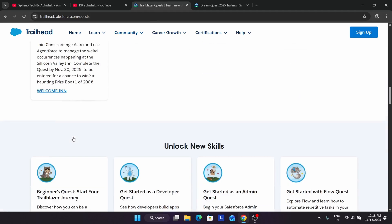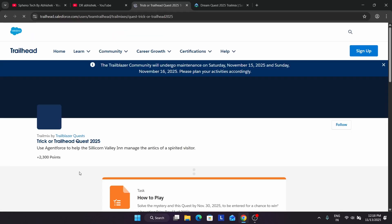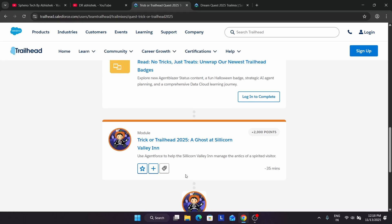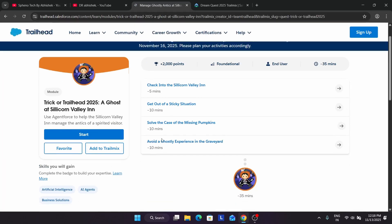Similarly, for the Trick or Trailhead swag, come over here and you'll be directed to that quest. It's very easy — you have to complete only one project, a common basic quiz, and a basic course module. You can see there are three to four quests to complete in total.